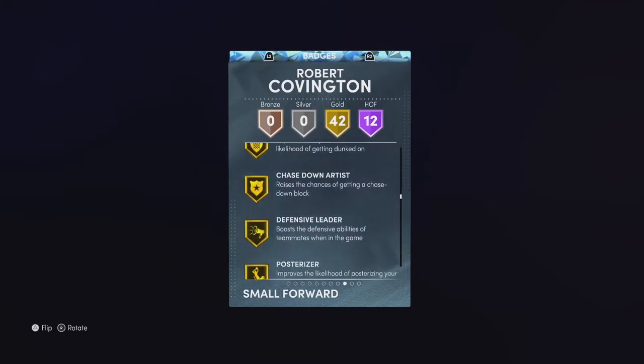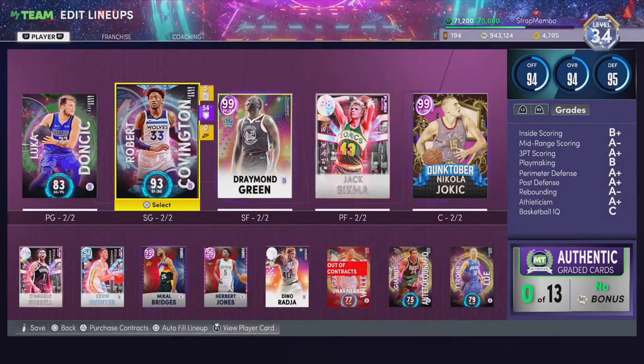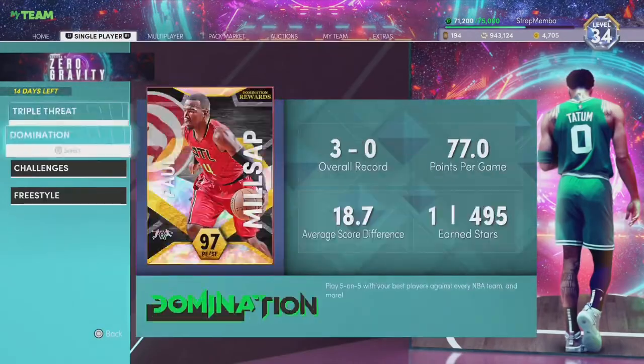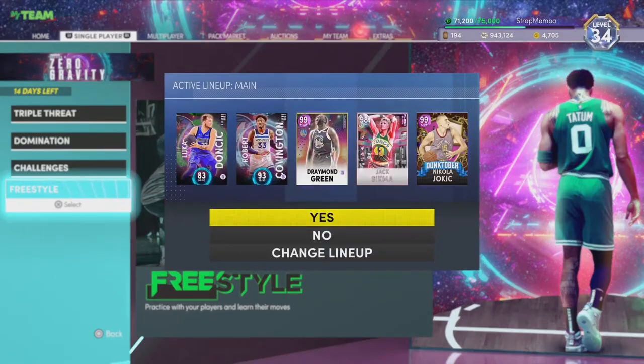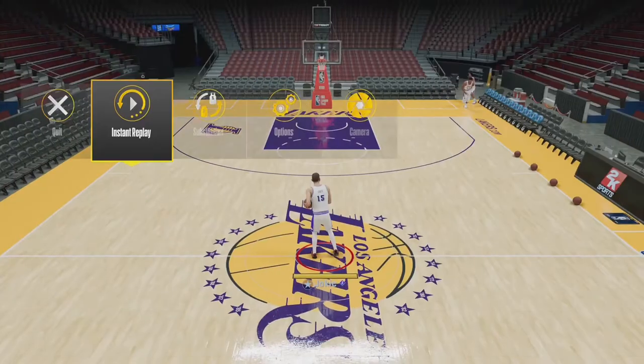He's got basically all the defensive badges you need and pretty good shooting badges as well. So yeah, let's go see what that jump shot's looking like. Robert Covington in the Zero Gravity set has been absolutely phenomenal.